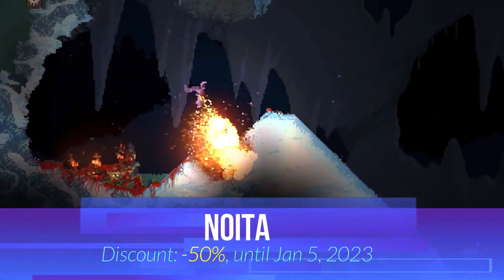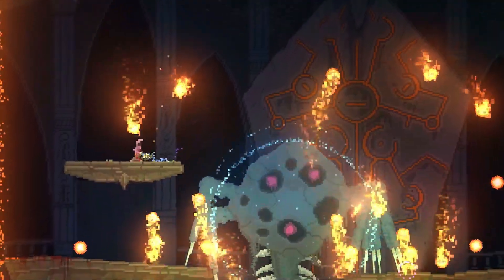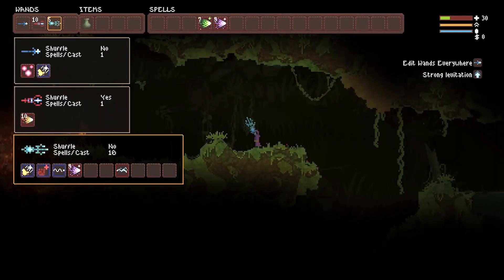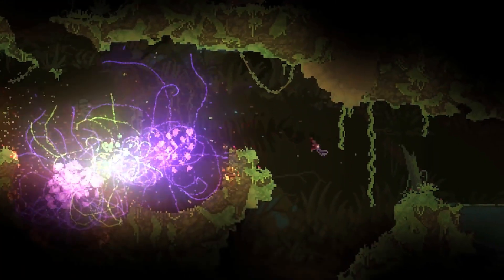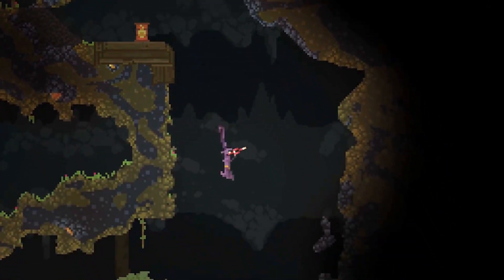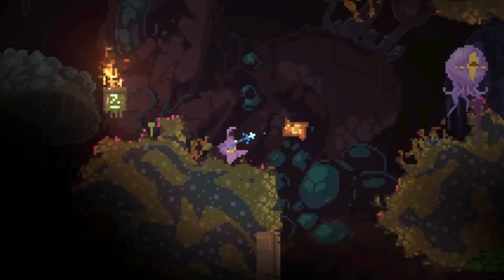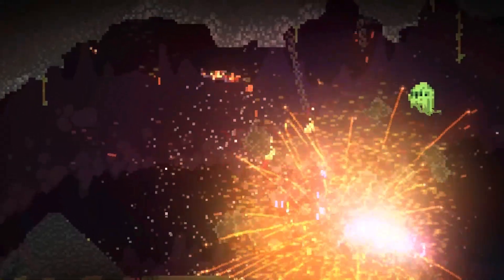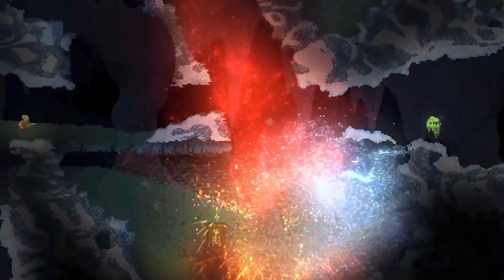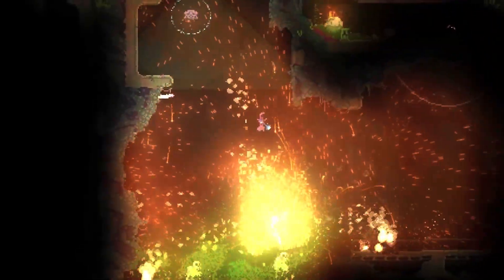Starting with Noita. Noita is an action-adventure role-playing game where you assume the role of a sorcerer who fights, explores, melts, burns, freezes and evaporates your way through a procedurally generated 2D world using spells you have created yourself, and where every pixel is physically simulated. You will explore a variety of environments ranging from coal mines to freezing wastelands while dwelling deeper in search of unknown mysteries. Noita is currently on a 50% discounted price.